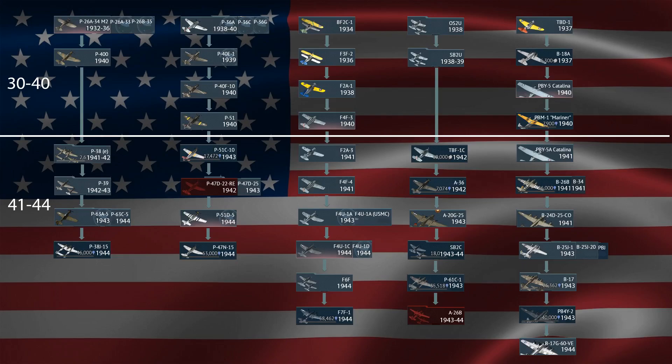Here is the U.S. Aviation Tree organized by the years that they were made. As you can tell, it sticks in the same format as the tanks.